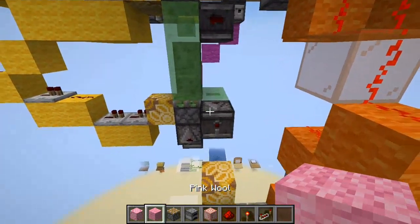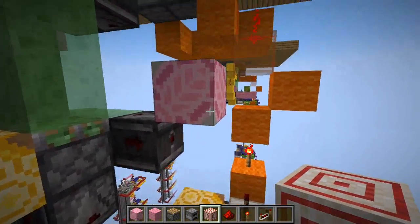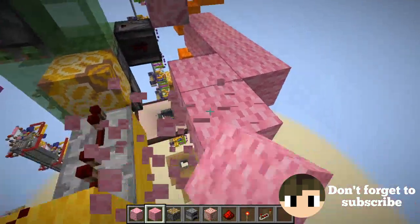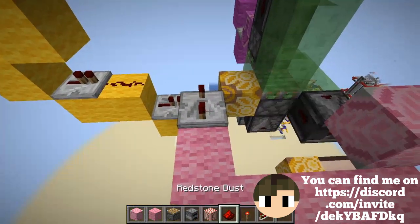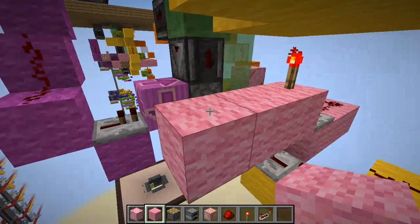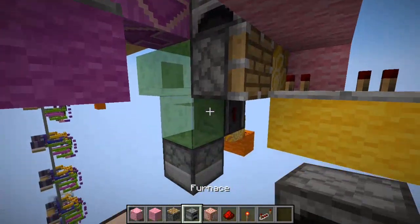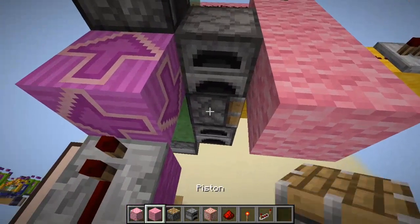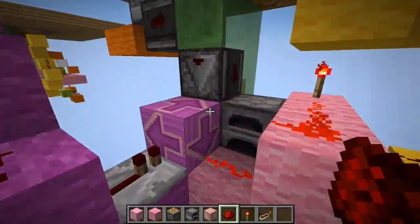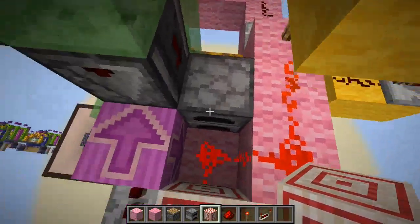We also need to be able to stop the elevator from going down forever. We do that by placing a terracotta block here. That will record the signal this way. Add some repeaters set on four ticks, a NOT gate — which is a redstone torch — and a regular piston placed right here on top. Place some redstone dust here, but because it also powers this area which we don't want, we need to place a target block in here, just like that. Now we have everything ready.